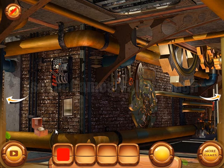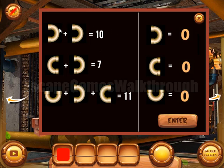Going further, let's solve this puzzle. From the first equation we can get that this tube is equal to 5. From here we can get that this one is equal to 2. And from this equation we can get that 11 minus 7 is 4.